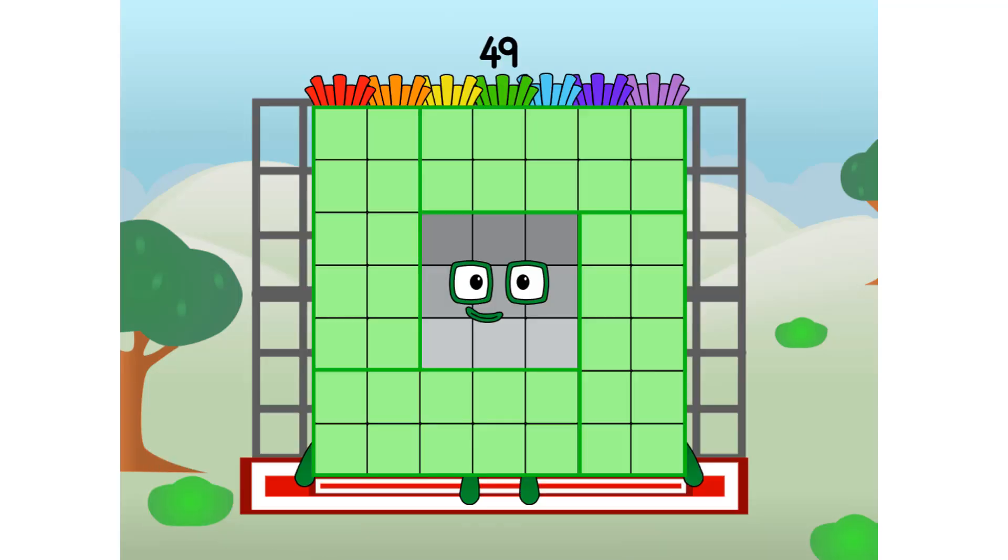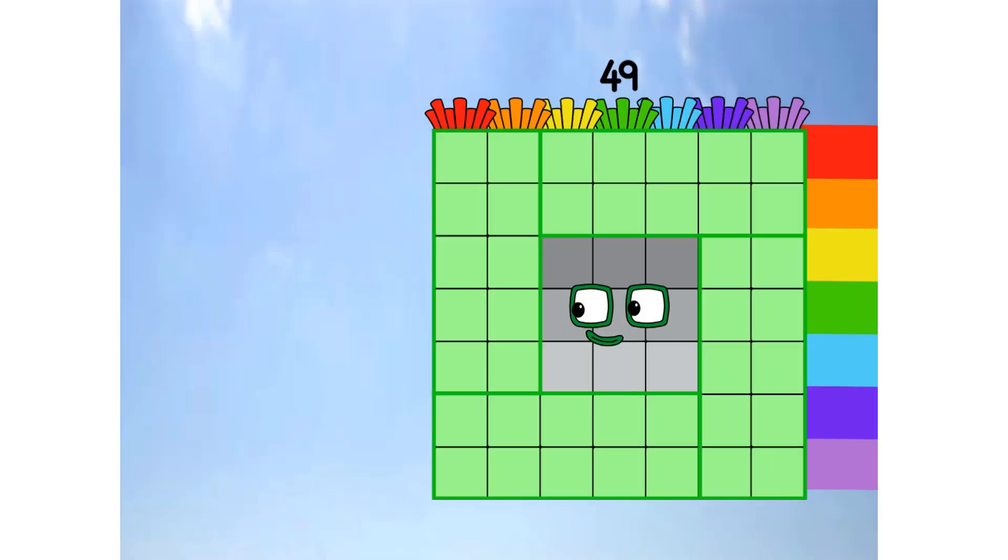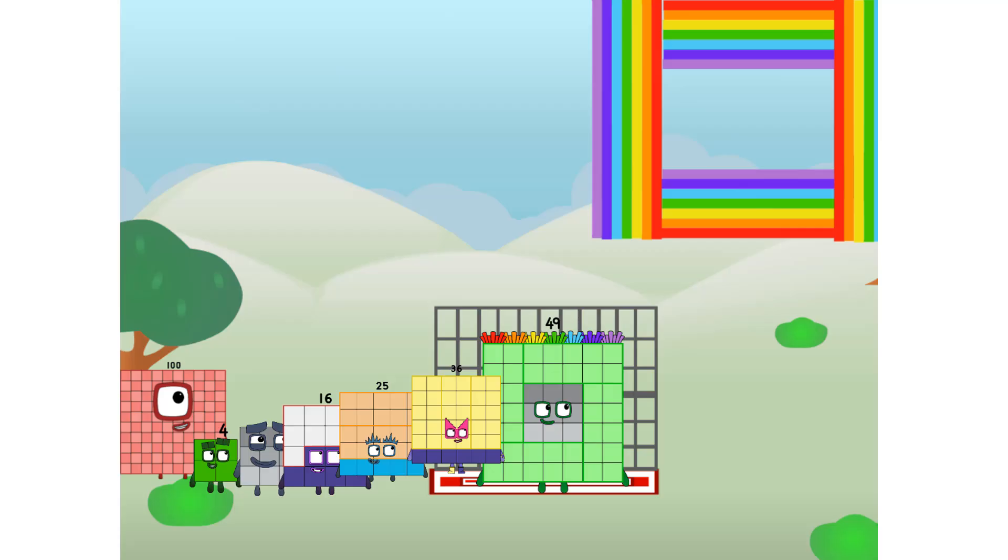49 commencing rainbow test flight. All systems checking out. 7 by 7. Wish me luck. Whoa! Hee hee hee. Didn't get that high, but I did just invent the square rainbow.